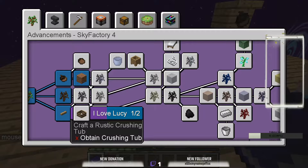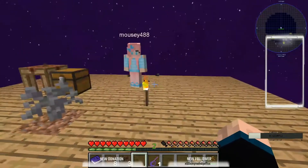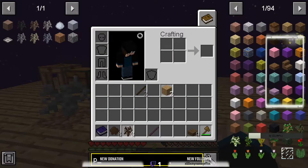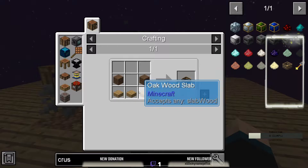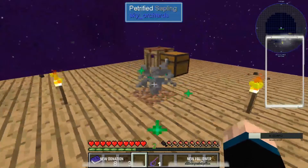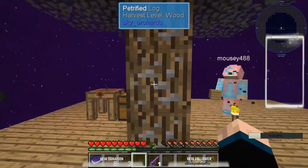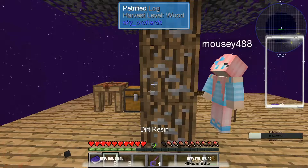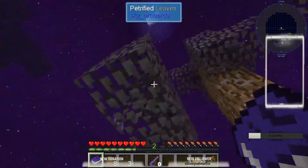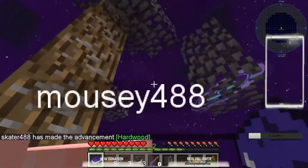Craft a rustic crushing tub. What the hell is a crushing tub? Is that like the sieve? I don't know. We can make a crushing tub now. It almost looks like it's iron or something. Iron is kind of like a tan-ish. I got more petrified acorns — it gives us petrified acorns! I got a hardwood sapling! I got six... I have seven now.